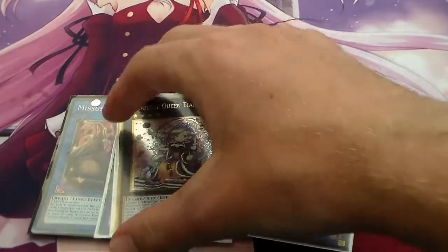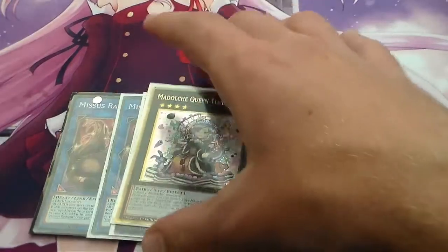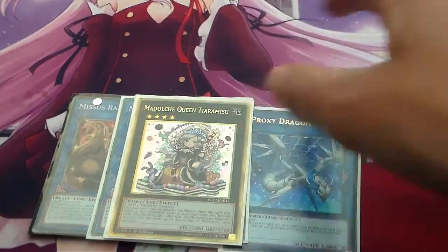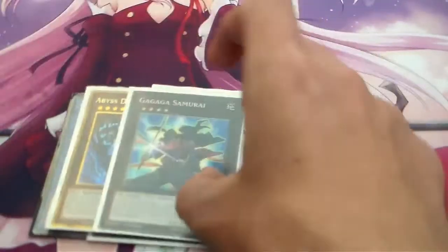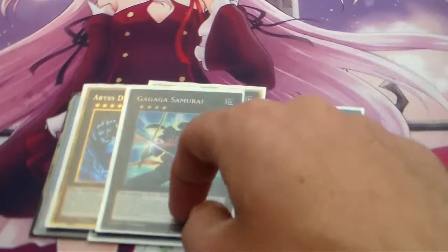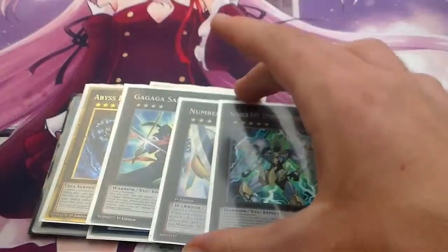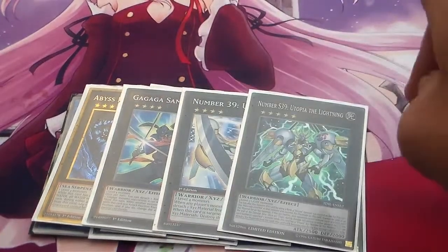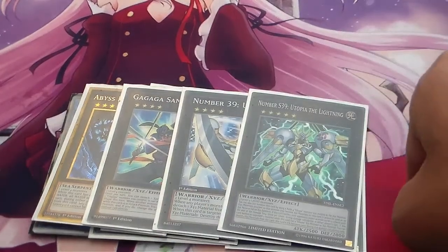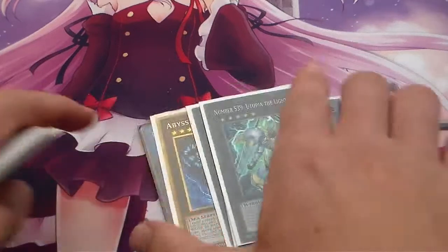We're running one Queen Tiramisu. I've been testing it at two but I usually never use two — I usually use one or even none in a game. You can bump it up to two if you want, but I'm leaving it at one. We're running one Abyss Dweller for graveyard effects, one Gagaga Samurai — you can turn him into a 2,400 Beat Stick that can attack twice — and we're running the Utopia package. I've also got one space for an extra Rank 4 monster; I'm tossing up between two or three cards but I'm not sure yet.